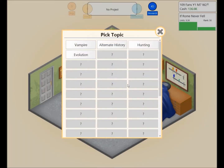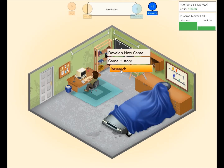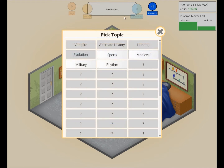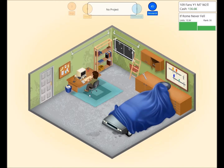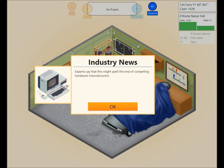Let's develop a new game — but first, is there anything worth researching? Some new topics, and there's an engine for 50 research points. Market news: recent studies suggest that the Govdor G64 is steadily outselling competitors in the PC sector. Consumers prefer the lower price, greater availability, and flexible hardware configuration. So the G64 is pulling ahead — experts say this might spell the end of competing hardware manufacturers.